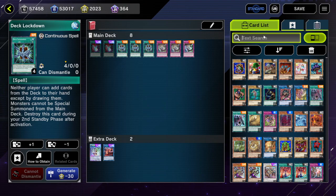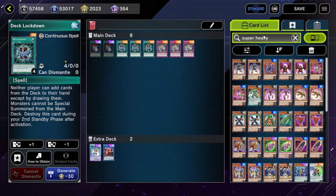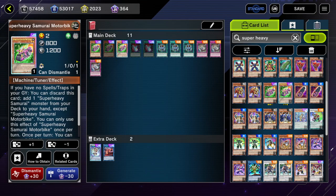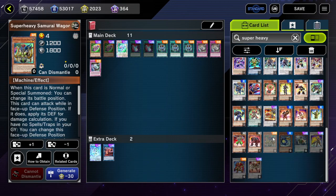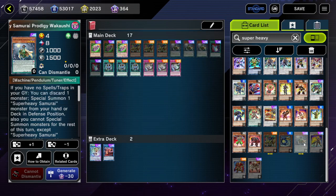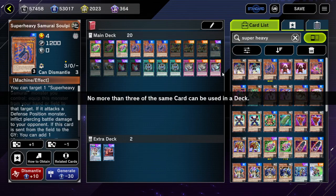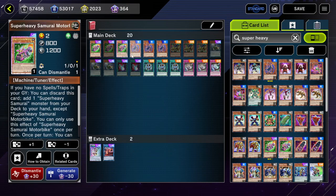If we compare this to Super Heavy Samurai — we don't have to worry too much about end boards; we just have to worry about what they start. Let's say we have 3 copies of Motorbike, 3 copies of Samurai Wagon, 3 copies of Wakushi, and 3 copies of Soul Piercer. Do you notice the major difference between the one-card combos that Super Heavy Samurai does versus what Diabelstar and Snake Eye do?